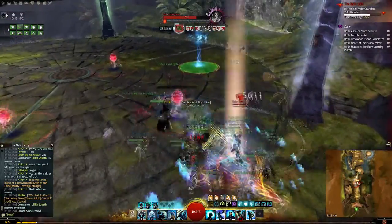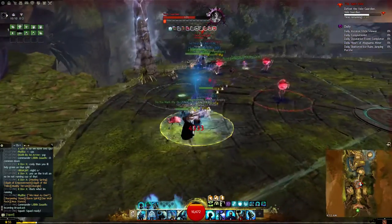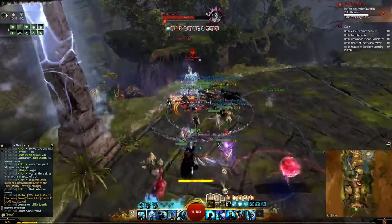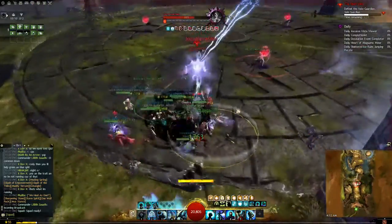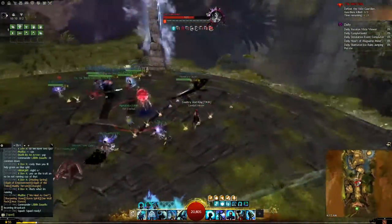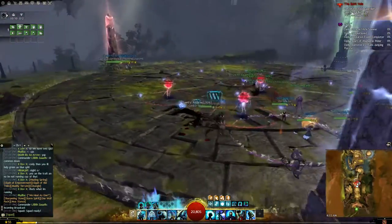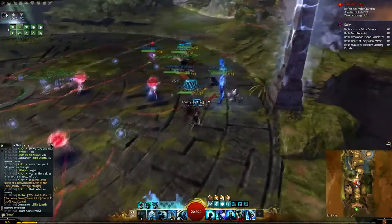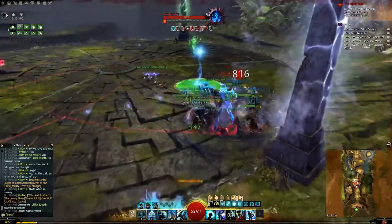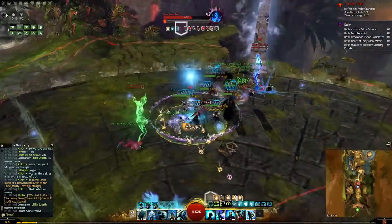When he gets to 66%, he splits into his three different forms. When he splits up, each of the three guardians will do their thing: the blue one does the teleportation circles, the green one does the stand-in-my-green-circle mechanic, and the red one does the red orbs. The one unique thing is that the red guardian only takes condition damage. So we have condition damage players go to the red guy, and we pull the green and blue guys close together so we can do damage to both at the same time.